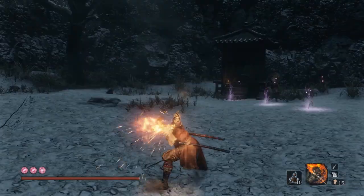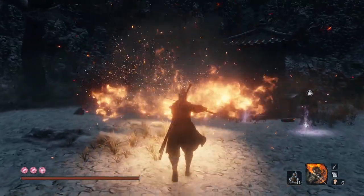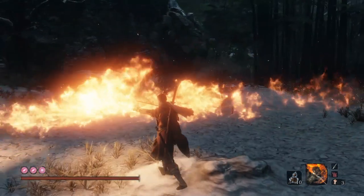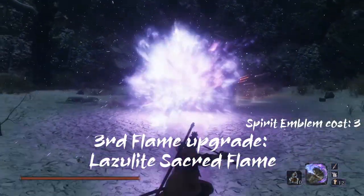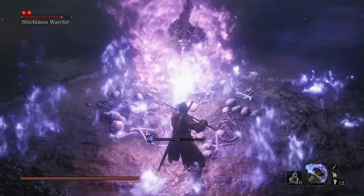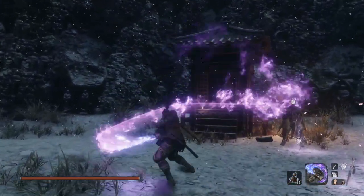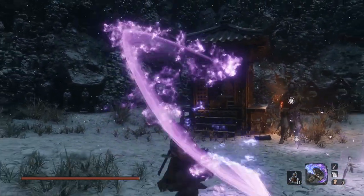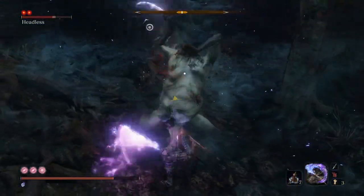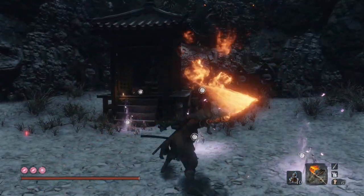Okinaga's Flame Vent has the previous version's abilities, and also the ability to hold a constant stream of fire which you can move and direct — though this uses up spirit emblems constantly, so be wary of that. The final upgrade is the Lazerlite Sacred Flame, which has all the previous abilities and a blue flame that can also damage apparitions. If you use the Living Force skill to imbue your sword in flames, the blue flame sword works like divine confetti and lets you deal damage to apparitions as well. The Flame Vent can be combined with the Living Force skill in the Prosthetic skill tree.